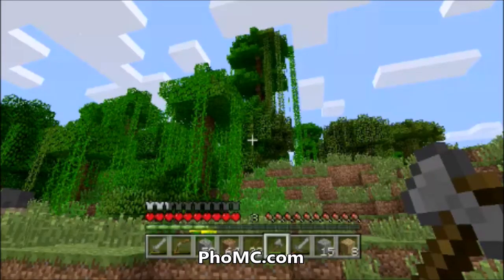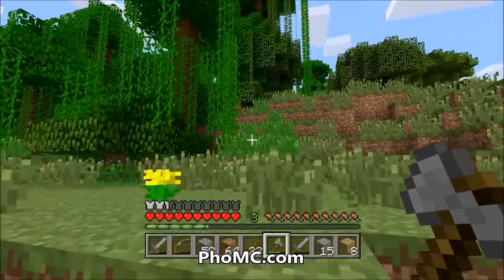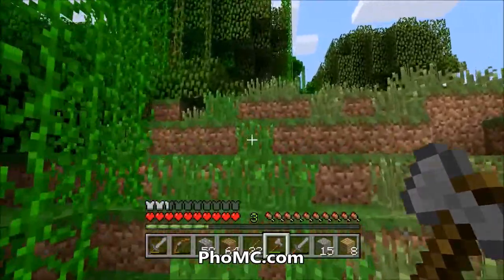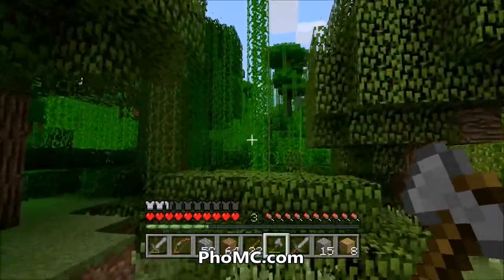Photo Minecraft here, bringing you a quick and easy tutorial on how to chop down big jungle trees using only two stone axes. First and foremost, you've got to find the biggest, tallest tree that you can find. When you do this, you're probably gonna get over a hundred wood blocks, so this is great for survival, especially if you're just starting out and don't have a lot of tools.